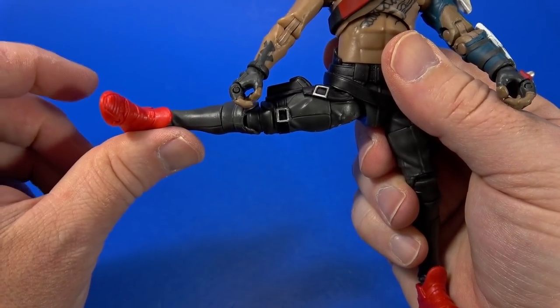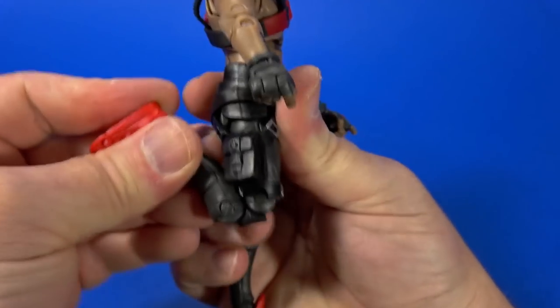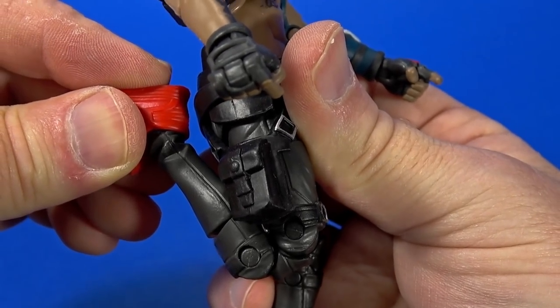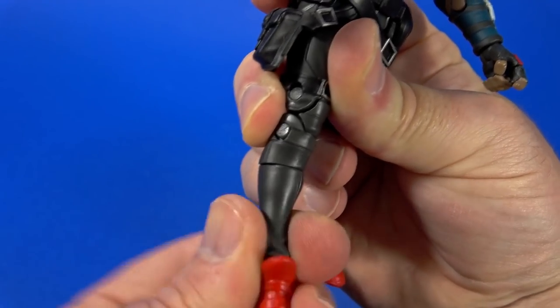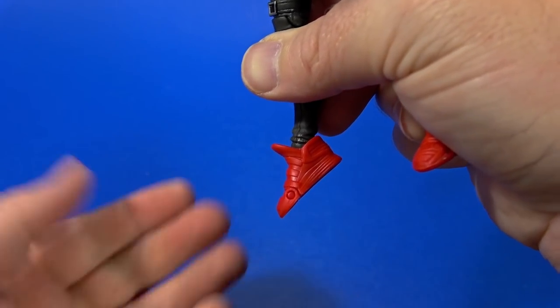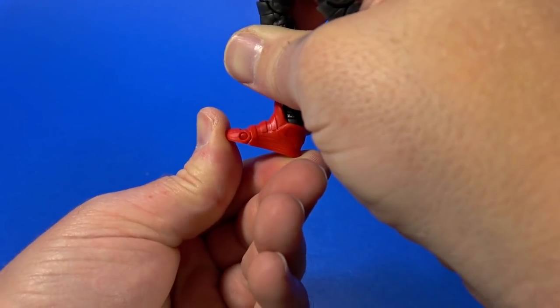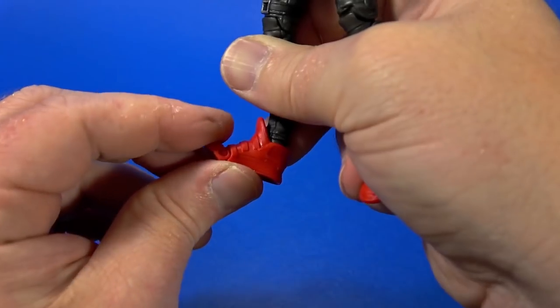Back extension goes all the way. Swivel at the thigh. Double knee — but the musculature gets in the way. Thigh swivel. Hinge at the ankle goes back — not bad for a high-top shoe. Forward, but the tongue gets in the way a bit. Some rocker. Toe joint goes that far — it's tight.